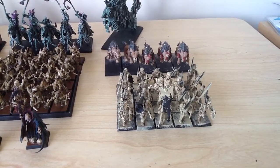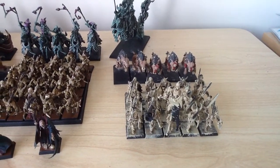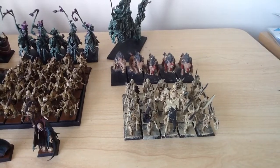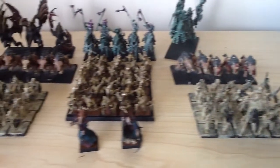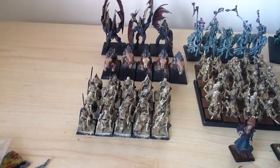So that's just a series of Ushabti Bone, Agrax Earthshade, a dry brush of Ushabti Bone, and then a really light dry brush of Screaming Skull at the end.